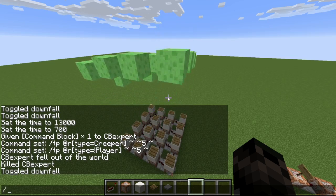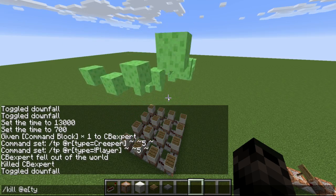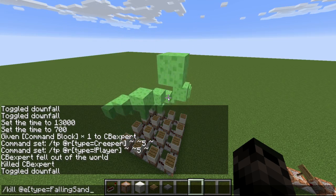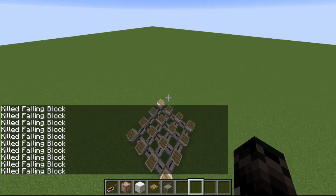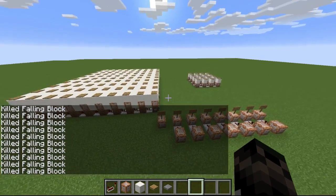If you want to remove the wave, just do slash kill at E, square bracket, type equals FallingSand — with a capital F and S on FallingSand, no spaces — and click enter. Then you'll see it'll all go away. So that's pretty much it for this video, thanks for watching.